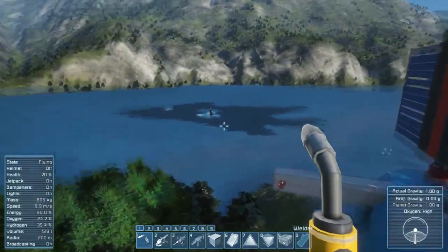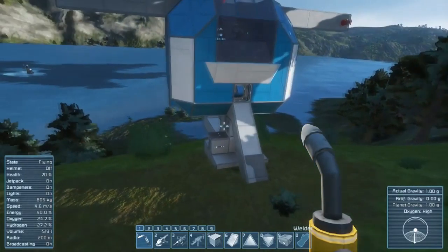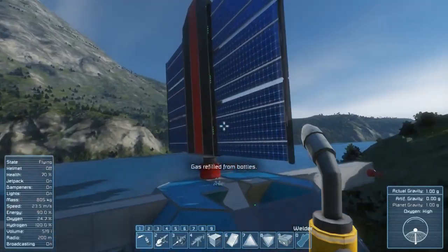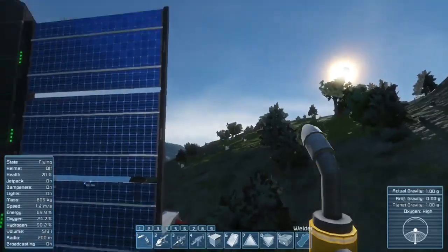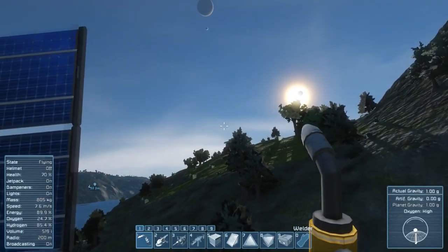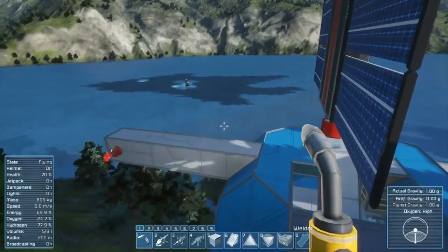We've got our little mining platform out there. We found some uranium, got it processing in the refinery, got our turrets up. We've got a little bit of power generation coming from these solar panels, which seem to be doing an okay job even though they're not going to be able to track the sun across the sky. It will generate enough power to keep us going.